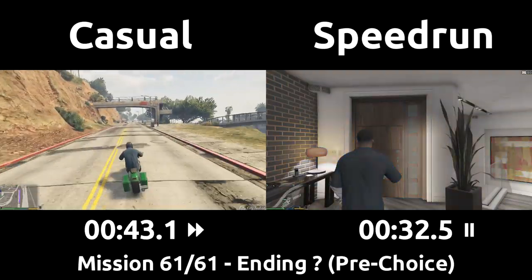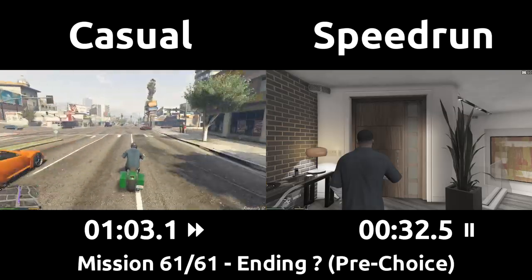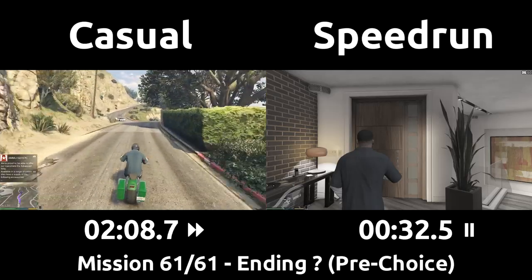This mission has three options in GTA 5, so you can choose a variety of endings. In the actual speedrun, we do option C, the third way, which is the longest, hardest, but also the most interesting mission. We'll go over option A and B first though.